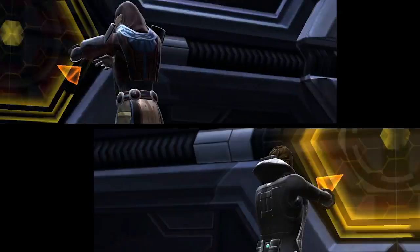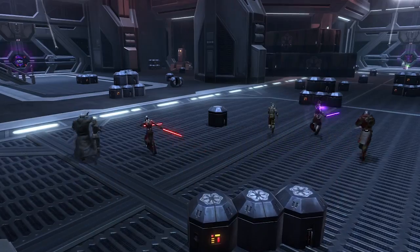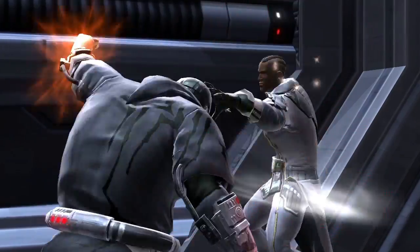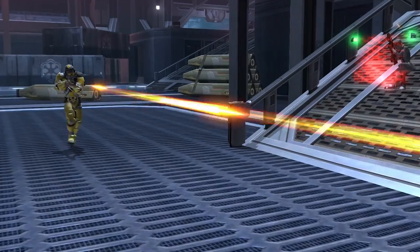Place the explosives on one of the doors. Alert — unauthorized armor is detected. Ensure the enemy doesn't disarm it before it detonates.